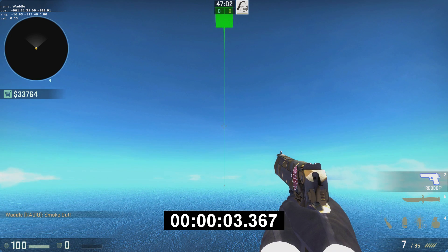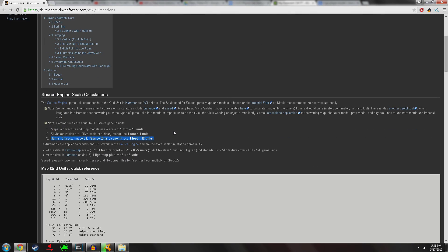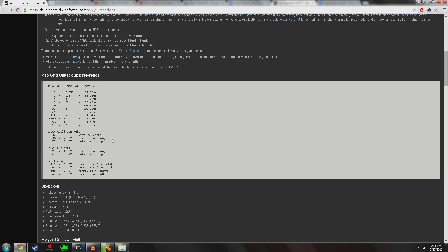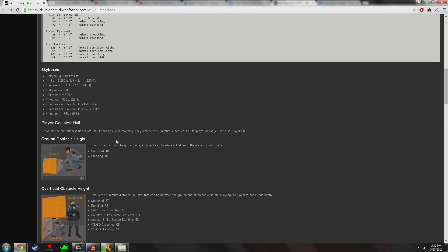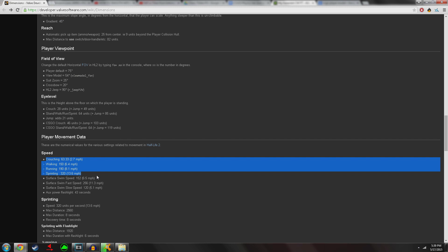It takes a smoke grenade 3.367 seconds to hit the ground. We still need to know the total change in height, which should be the height of the player model, which they give us on the developer's website. They also tell us all the values of the speeds in miles per hour.